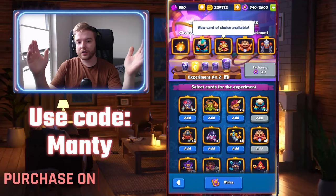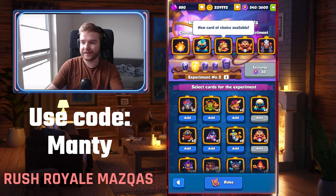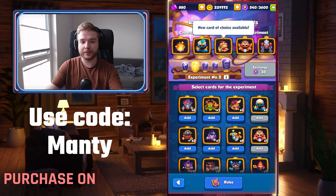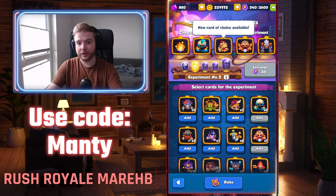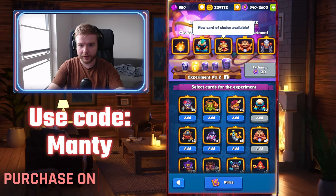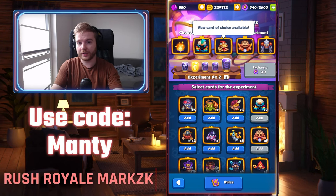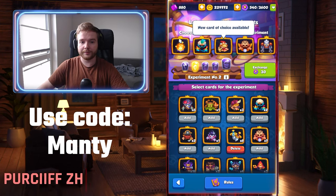A little bonus for you guys: if you haven't updated your devices yet, I would highly recommend using your experiment coins now if you want orbs. After the update, experiments are basically being removed and will only be available for event units that move to the general pool. So if you want orbs, do it now before the update.